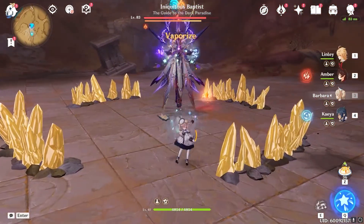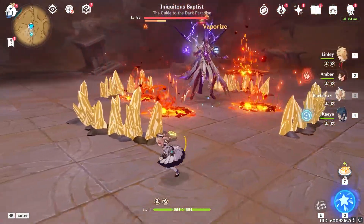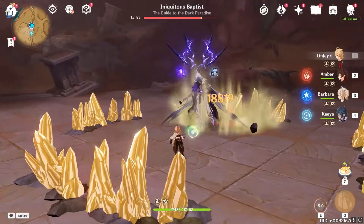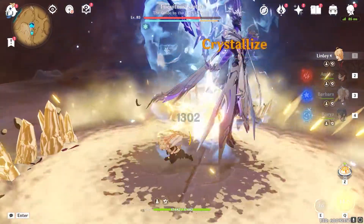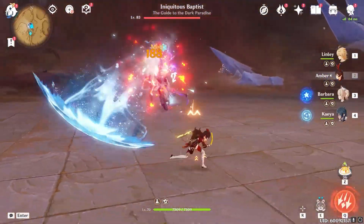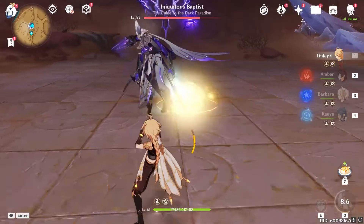Pyro Shield — we just bring out Barbara. It takes about three hits for her. And then we get to do damage; that's it, we just throw rocks at her continuously. Uh-oh, it's a Cryo Shield — let's use Amber to get rid of it in a single shot.